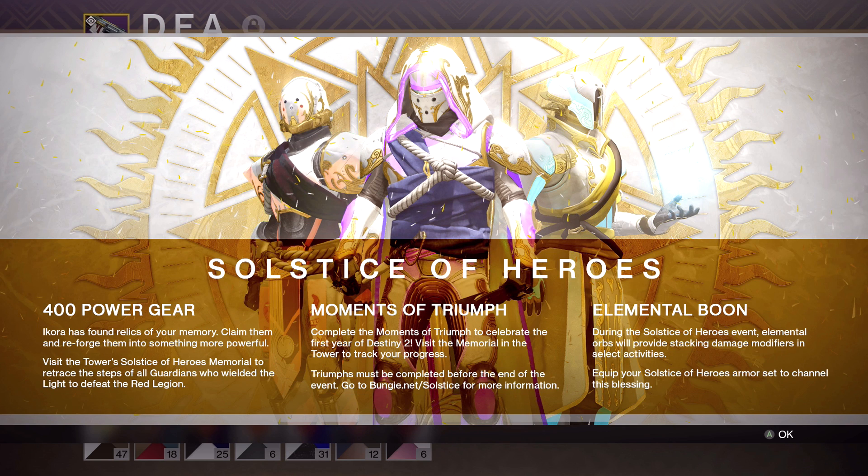It's the new event that allows you to get 400 power level armor before Forsaken drops by doing certain challenges and bounties, by upgrading the Solstice armor set you're given — which we'll get into in a minute. And also Moments of Triumph accolades to get done if you're interested in the shirts or other prizes you can obtain if you complete everything.